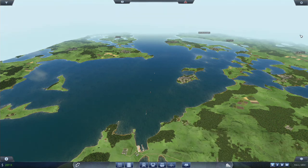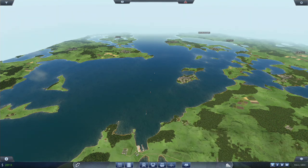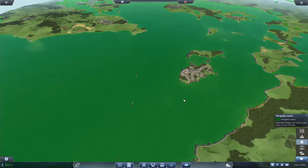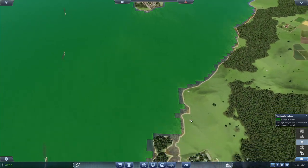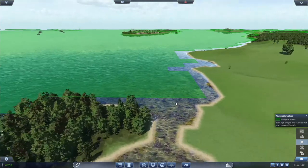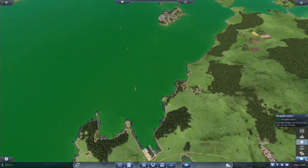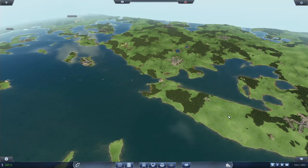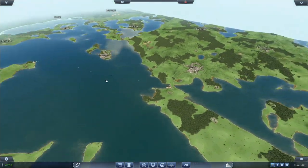It could just be the pathfinding with the sea grid — basically navigable waters are in a grid. Anyway, let's get to building something. We have 289k in the bank.